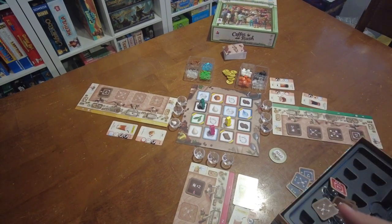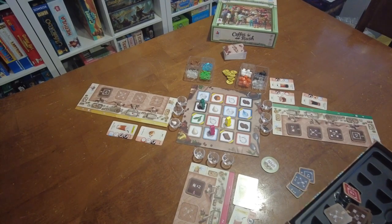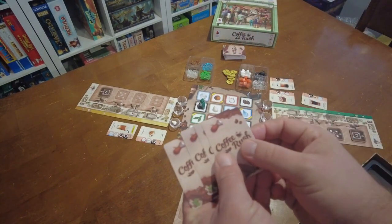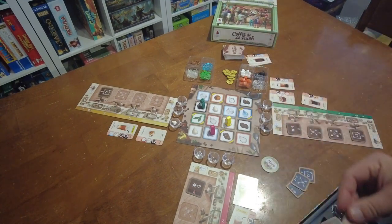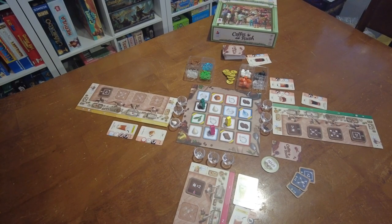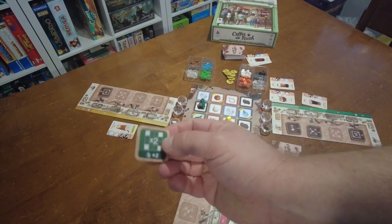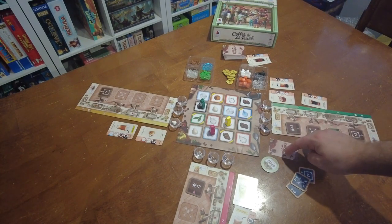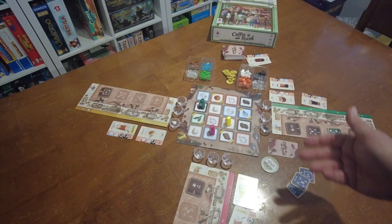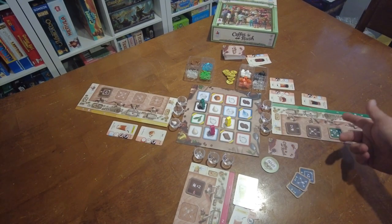Starting with the first player, on your turn you can do a number of things. First, if you have three or more completed cards, you can spend three of those cards to activate any one of the upgrades on your board. I'm going to upgrade — let's say two times corner ingredients. Every order is worth one point, but each upgrade is worth two points. So you've lost a point, but you're getting this upgrade for the rest of the game.